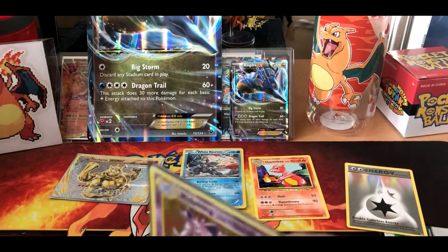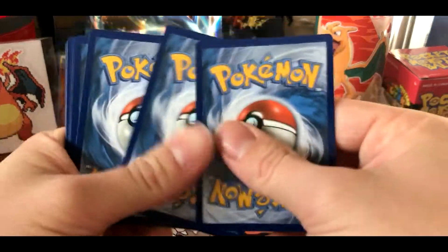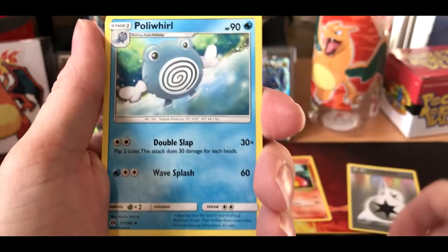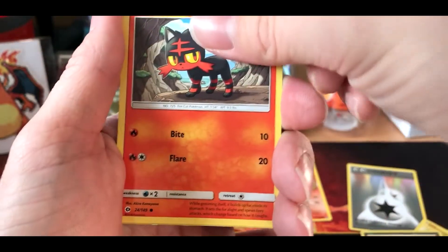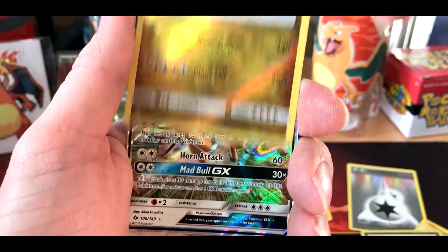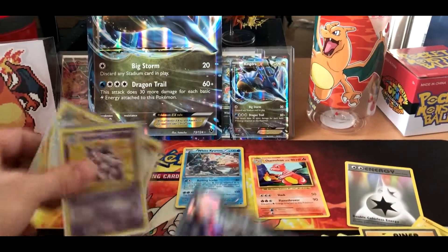Alright, here we go — we have a Sun and Moon pack, just looking for the Ultra Ball. Four full Water Energy, Poliwhirl, Dragonair, Dratini, Lollipop — we have a bounce sweet — Psyduck, Litten like a kitten. We have a Dragonite reverse hollow rare, and our rare is a Tauros GX! Very nice pulls out of this Kingdra EX box.